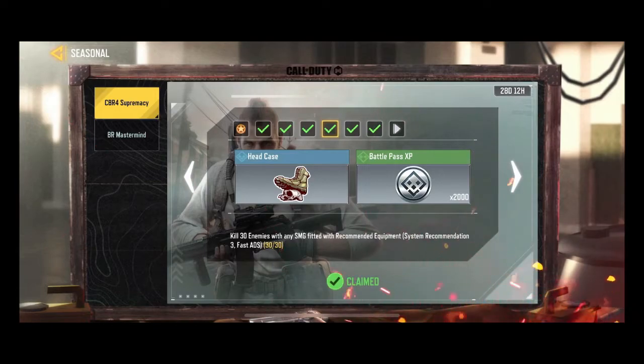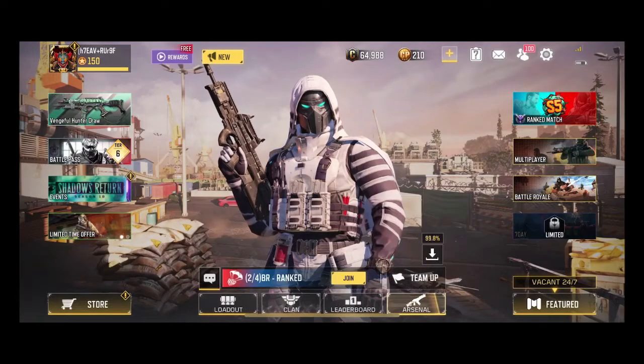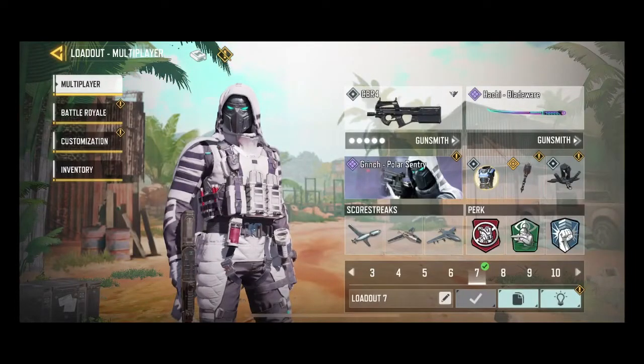You also need to switch and get 30 kills in Free for All. I completed this using the MX-9. When I checked the recommendations, I didn't see a fast ADS option highlighted right away.